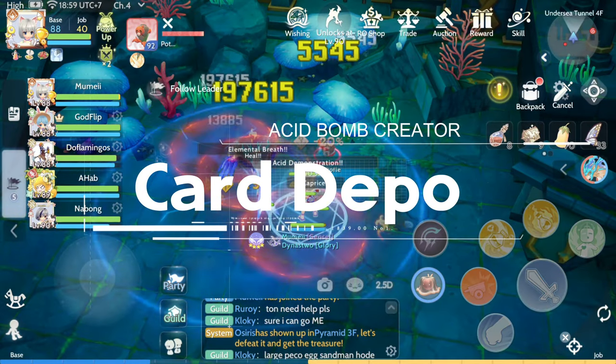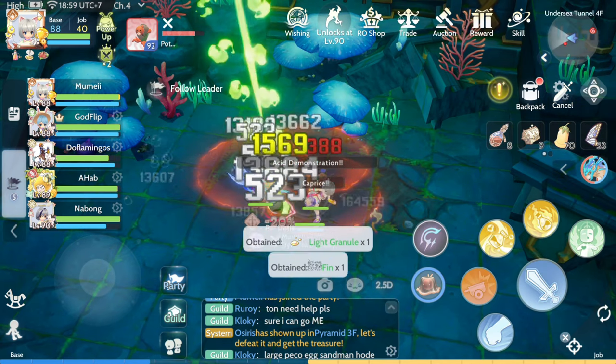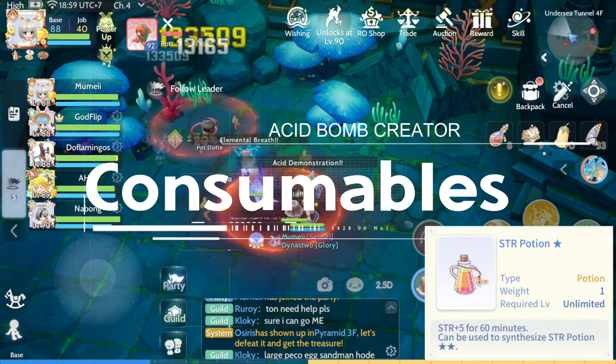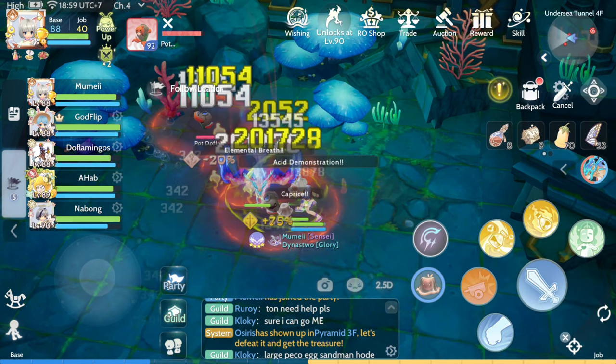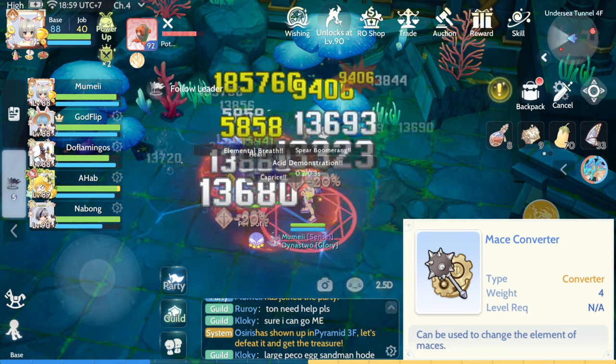We also need to deposit cards that increase our Base Attack and Magic Attack. For the Consumables, we need STR Potion and Bacillac Clamp. We can also use Mace Weapon Converter to change our Weapon Attribute.